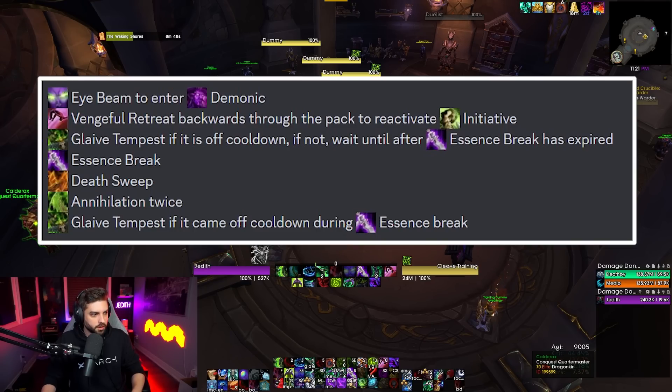For the standard rotation: Eye Beam to enter Demonic, Vengeful Retreat backwards through the pack to reactivate initiative. If Essence Break is on cooldown, the next step is Glaive Tempest — you want to get Glaive Tempest inside your initiative windows, and that is triggered by Vengeful Retreat. If Essence Break is up, you do not want to Glaive Tempest — you want to Vengeful Retreat and use Essence Break to start your Essence Break window. Then Death Sweep, Annihilation twice. At that point, use Glaive Tempest if it came off cooldown inside your Essence Break window.